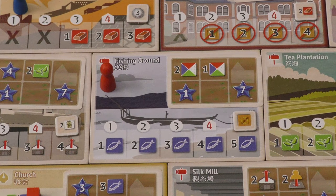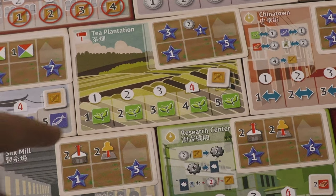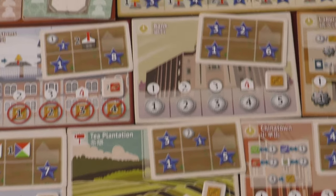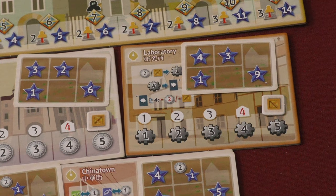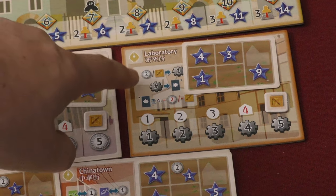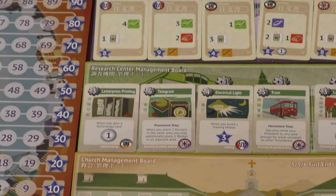The different boards are going to do different things based on the power. Many of them are pretty basic. This is going to give you one of the four main resources of the game — fish. Over here, you can see another one. If I had three power, I'm going to get three plant resource. Up here there's money. Over here there is technology, and technology is going to let you buy technology cards. So for example, let's say I have four power — four technology. On this board in particular, you'll have to spend money and different import crates to get more technology points.